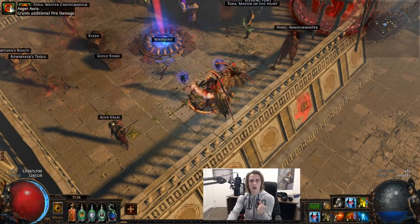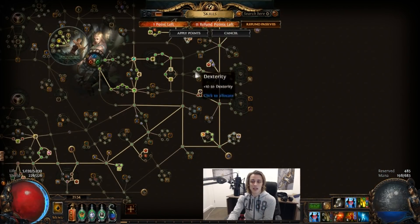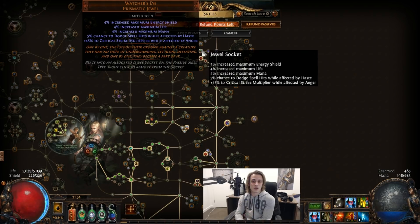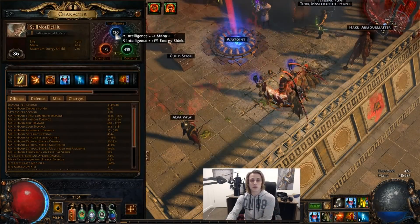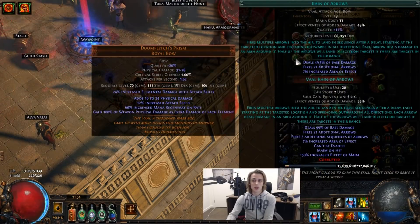Anger is pretty close to the highest DPS aura for us. Wrath is a bit higher, but we can justify Anger because of the jewel that gives 45% crit strike multi while affected by Anger. You could also grab a Wrath one with just crit strike chance — there's some fine tuning to do depending on the gear available to you. Currently I don't have the int for Wrath, so I couldn't use it even if I wanted to.